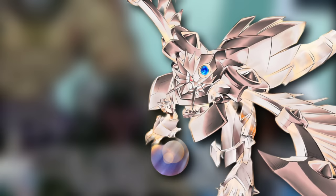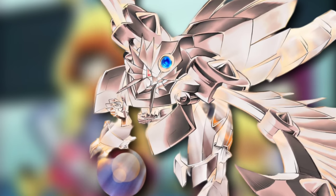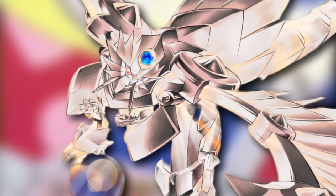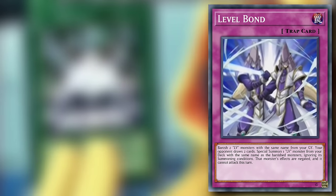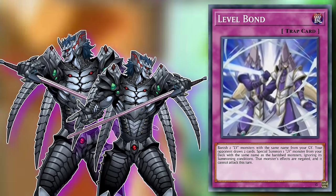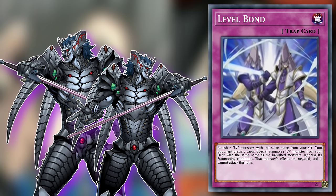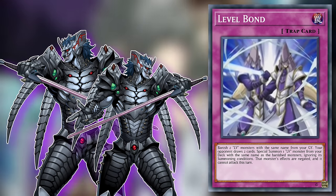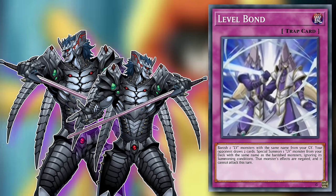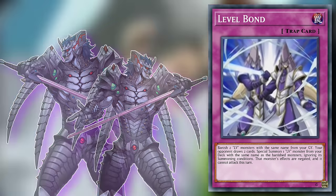LV monsters were a failed mechanic from early Yu-Gi-Oh, and Chaz was clearly an advocate for making them better. Level Bond is a normal trap card whose effect lets you banish two LV monsters with the same name from your graveyard — your opponent then draws two cards — then you can special summon one LV monster from your deck with the same name as the banished monsters, ignoring its summoning conditions. That monster's effects are negated and it cannot attack this turn.